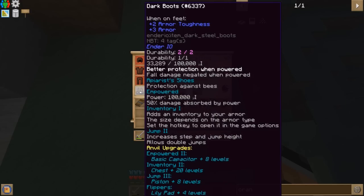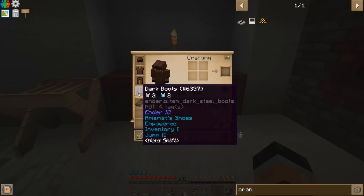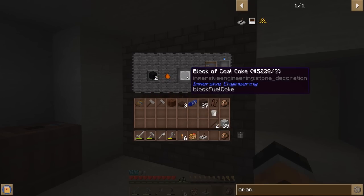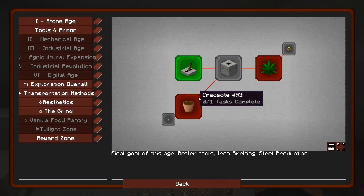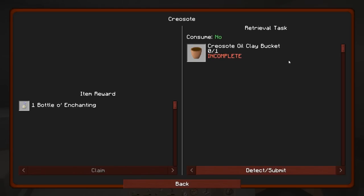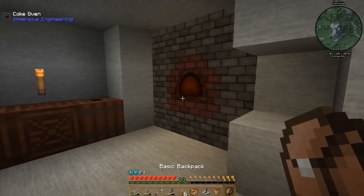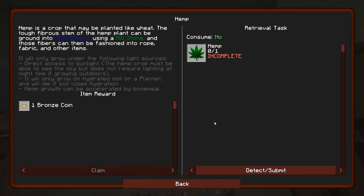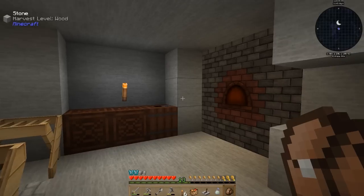I'm not gonna worry about the key binding right now, but that is very awesome. We got jump boost two as well — look at that jump, look at my mad hops! I think that helps but it does use power for durability. I'll take those off for now — let's not risk breaking them. And look at that, we got our creosote even though we already completed that quest.